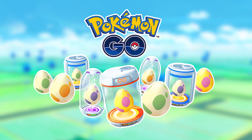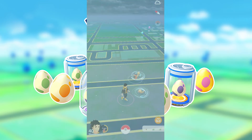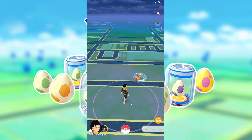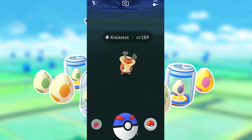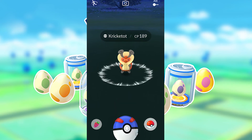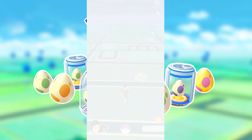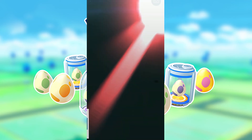The one small nerf Niantic made from the last update was removing the quick catch method that was exclusive to Android users. Android users were able to throw a ball at a Pokemon and then quickly tap the back button, completely skipping the catch animation. Although that method is gone, the old tried-and-true method of dragging the ball icon or berry icon over before throwing, then releasing everything once the ball hits to expose the escape button on the top left, still works.